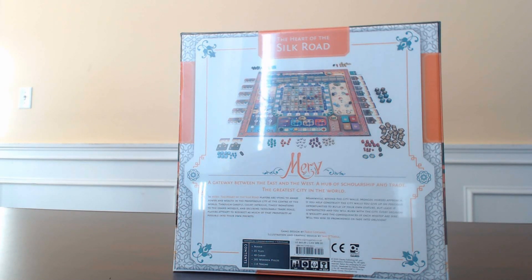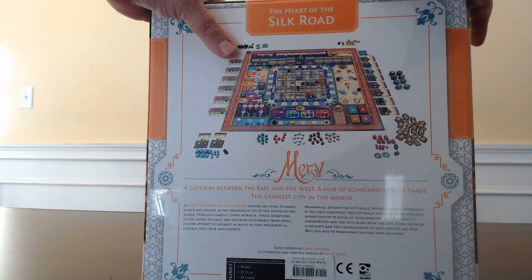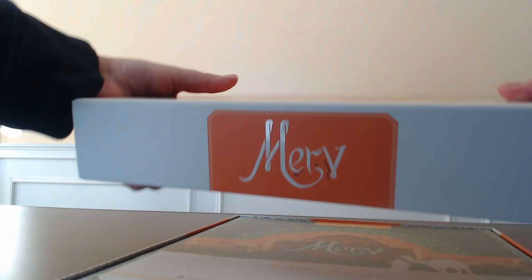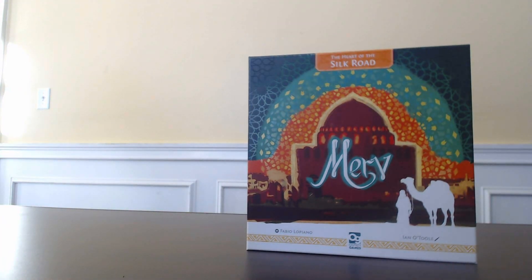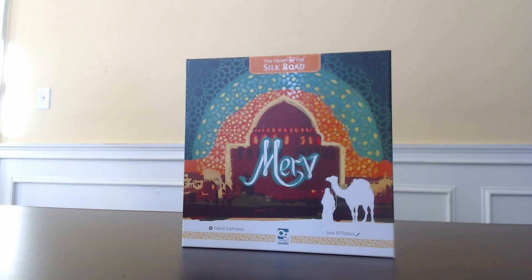The game includes a board, 25 tiles, 48 cards, 205 wooden pieces, and 110 tokens — very good components as you'll see. Without further ado let's open it up. It's not as thick as I thought it would be — it's quite thin compared to a lot of board games. But the great artwork is definitely one of the things that sold me on this.